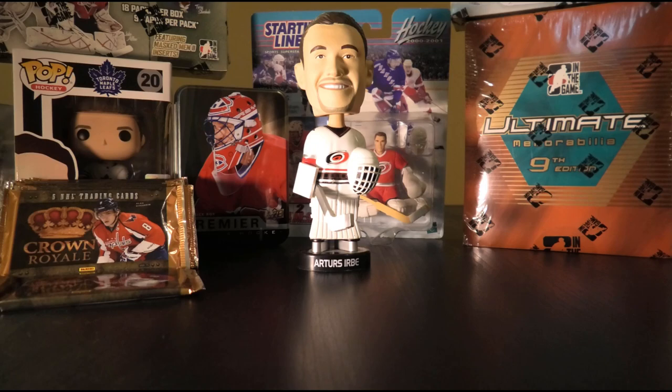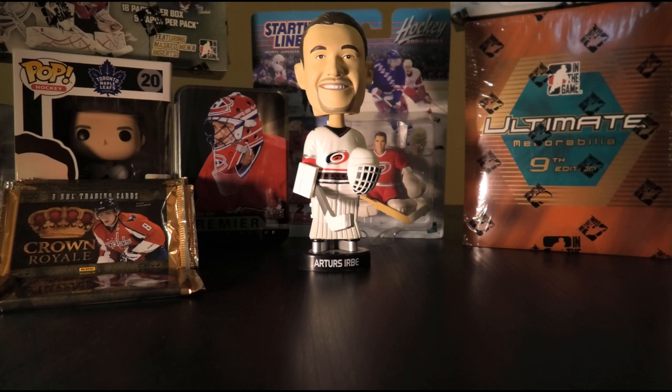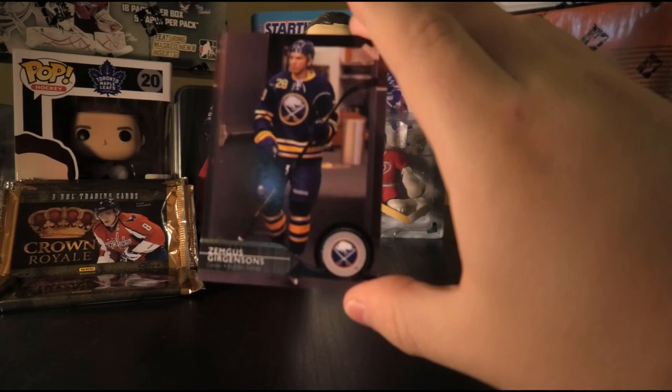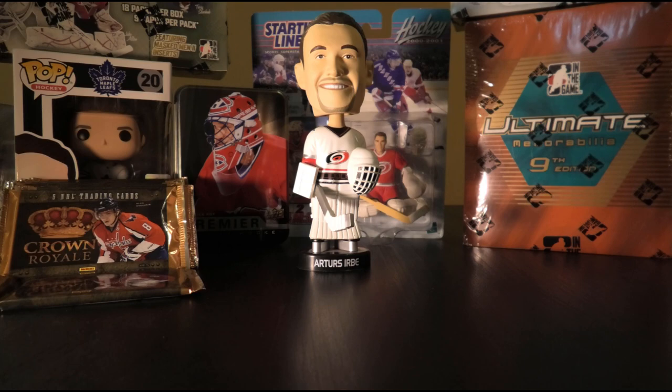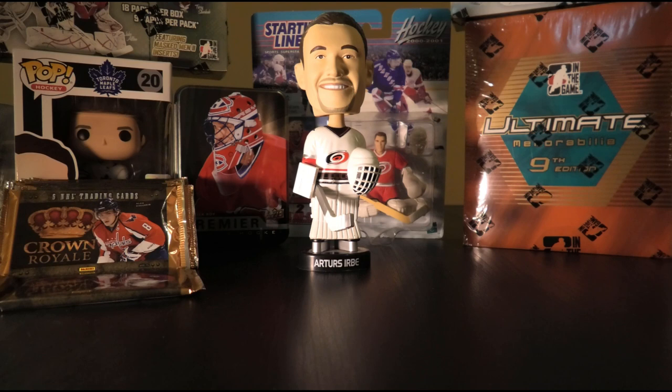Fifteenth pack: Brandon Dubinsky, Ryan Suter, Brad Marchand, Jared Spurgeon, Kyle Palmieri, Zemgus Girgensons, Mark Scheifele, and an Upper Deck Exclusives numbered 56 of 100 of Nathan MacKinnon. Not a bad player. Urbe's verdict: Yeah. If we're getting an Upper Deck Exclusives, I want it to be someone like a Nathan MacKinnon who is a star of the game.